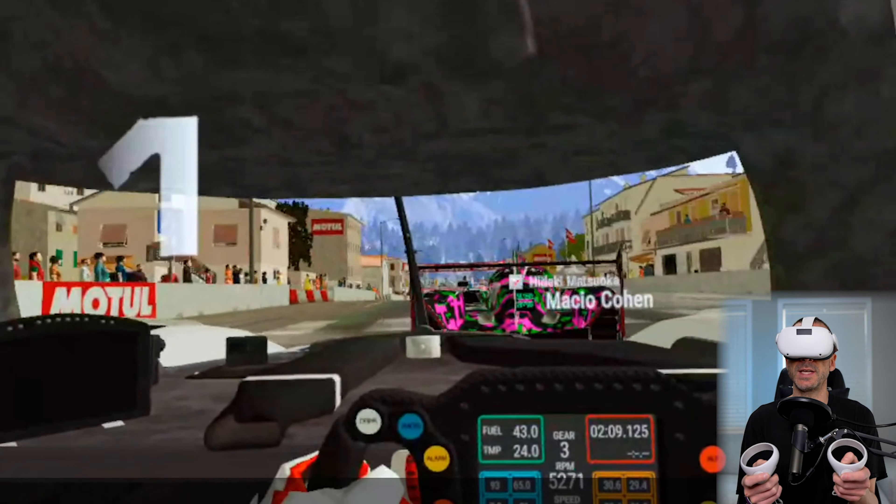All right, so it hopped me into a race automatically. Let me see if I take over — press RT2. All right, we're in it. The controls defaulted to the joystick. I thought you'd be able to drive with hand movement but apparently you can't. Maybe in the settings we can change that.